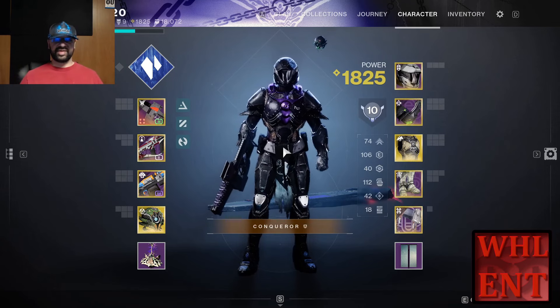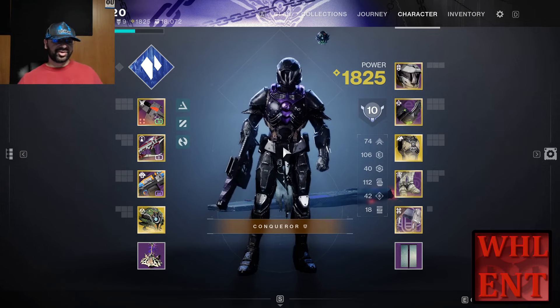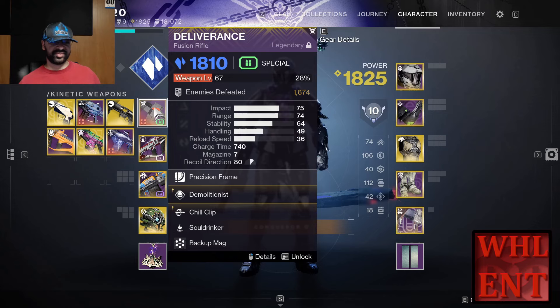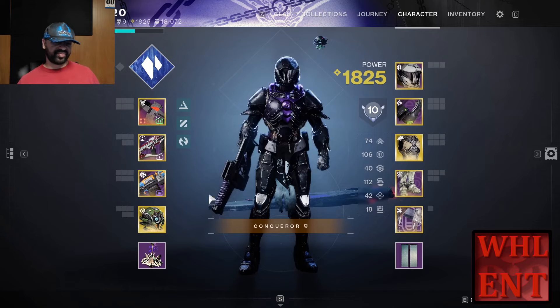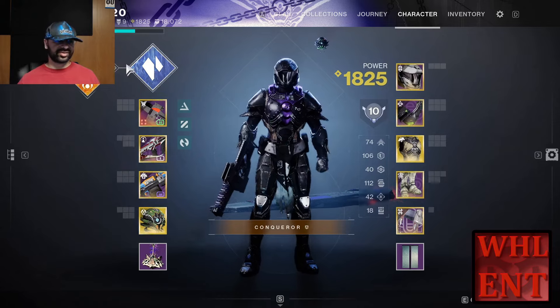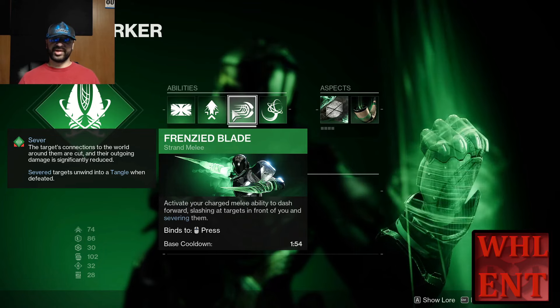That is the build — a very melee-centric build where our melees proc a ton of stuff. As far as weapons go, I'd highly suggest having weapons that proc different elemental debuffs. For example, I've got Chill Clip on my Deliverance, which is going to be proccing Diamond Lances and a myriad of other things. I've also got Repulsor Brace and Destabilizing Rounds. Basically any weapon doing debuffs to your enemies is going to proc Diamond Lance and you can go crazy from there. Your main add clear tool, though, is going to be your Frenzied Blade melee abilities.